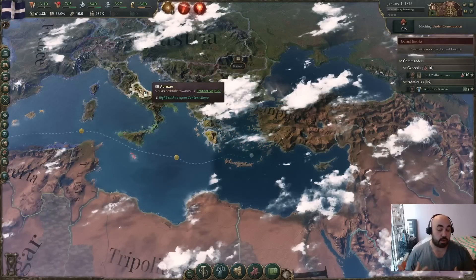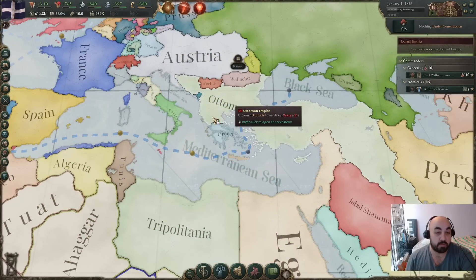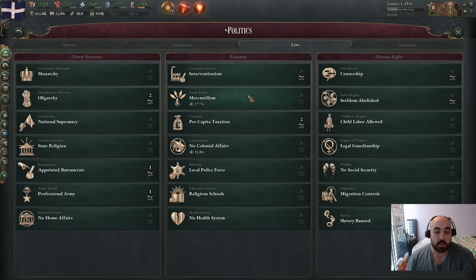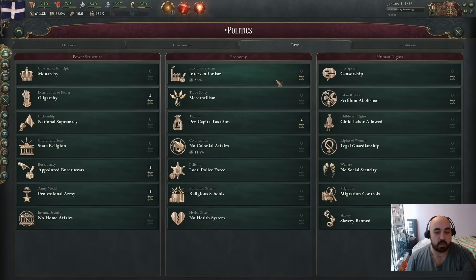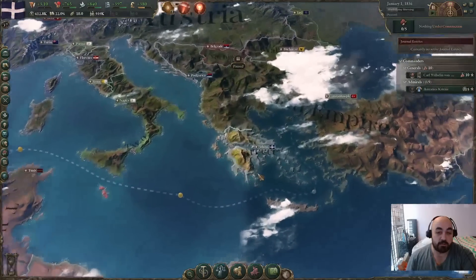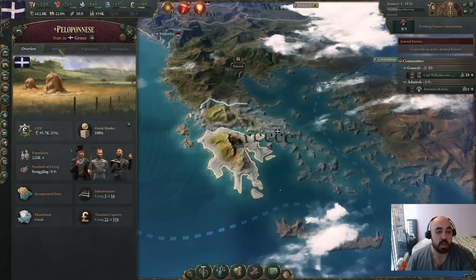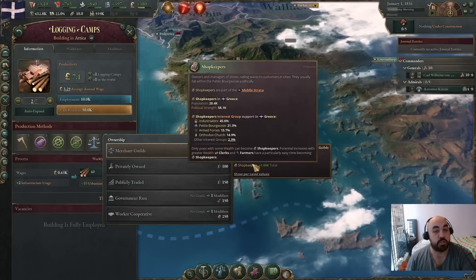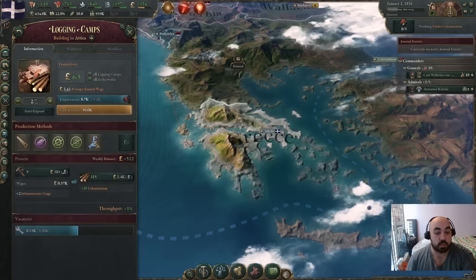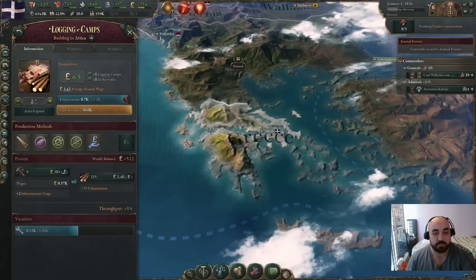This will inform what we are trying to do in terms of the starting steps. First, we are going to be using the corn laws to reform our economy in terms of our economic laws. Although we start pretty good here in Greece in terms of our laws overall, we do want to get more focused in. We will also be going for early industrialization efforts, specifically focusing on resource industries and trying to increase the investment pool as much as possible. The name of the game is moving from being merchant guild owned — shopkeepers contribute 5% of their dividends to the investment pool — to being capitalist owned, which will contribute 20% of their dividends to the investment pool.